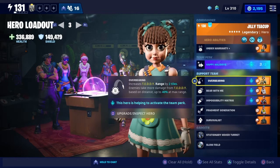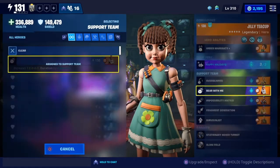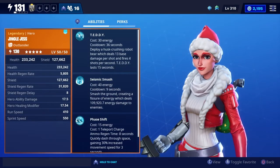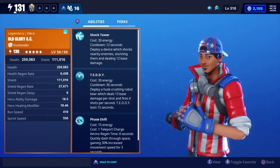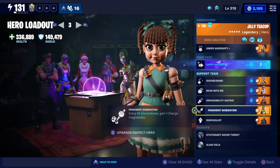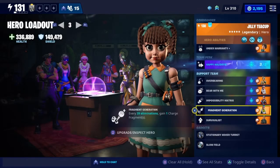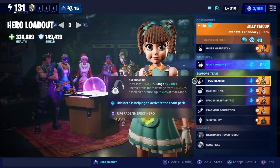We've got the Overbearing perk from Jingle Jess, Impossibility Matrix from Old Glory AC, Fragment Generation from Fragment Flurry Jess, and Survivalist from Survivalist Jonesy. With Overbearing, Teddy's range is increased and enemies take more damage based on distance — it shoots quite far and does more damage further away. On Cap'n Runs it does alright, but if it's doing base defense and enemies are coming in, it gets quite high numbers.